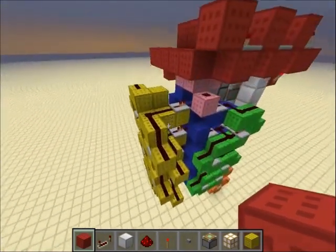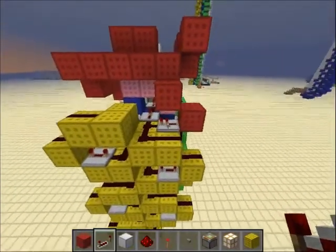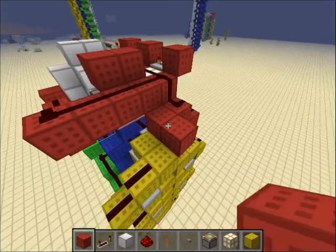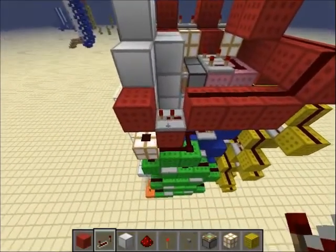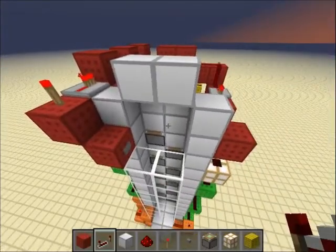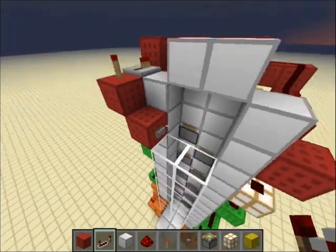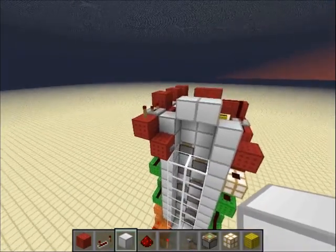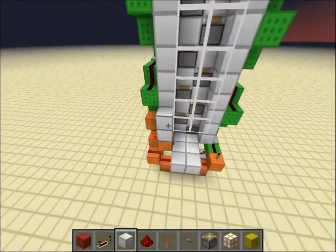To finish the elevator, put a block here and a repeater on the second delay, then redstone and more redstone. Change this repeater to the fourth delay and put another repeater on the first delay. Now if we press the button, you'll see this piston gets budded and goes up. Change that repeater to the fourth delay and everything works fine. Now just finish the decoration.